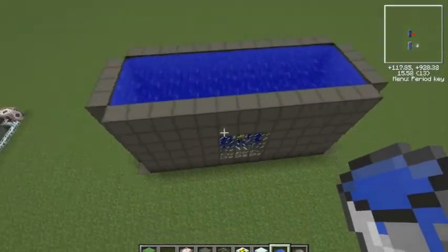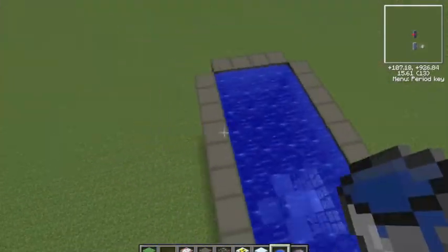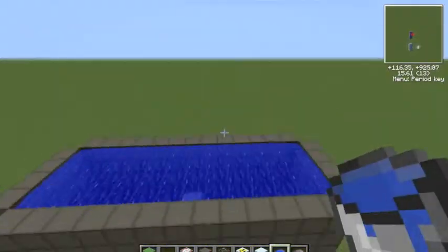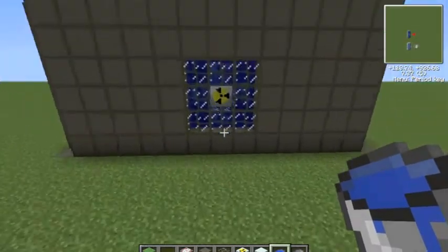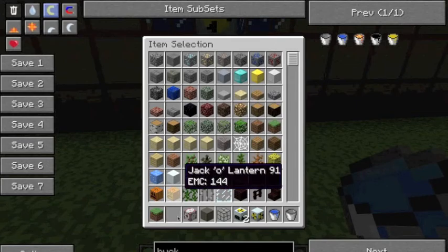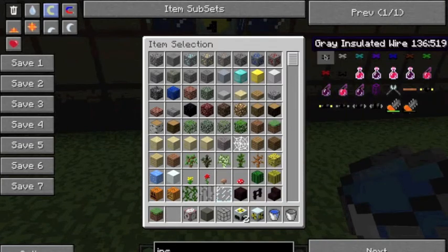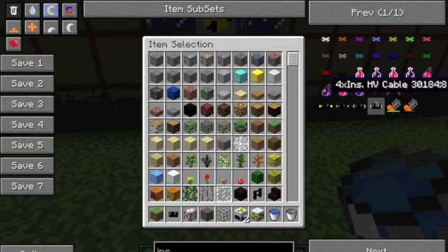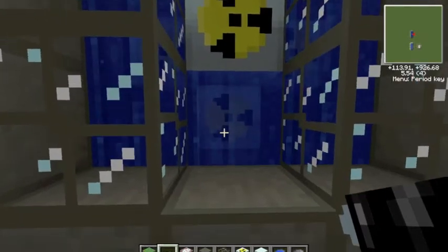So here we have the main reactor chamber. This is where all the magic happens, right here. This is where things can get real. Alright, let's just finish out by getting some insulated cables — four times insulated. Because three times is just not enough for us.